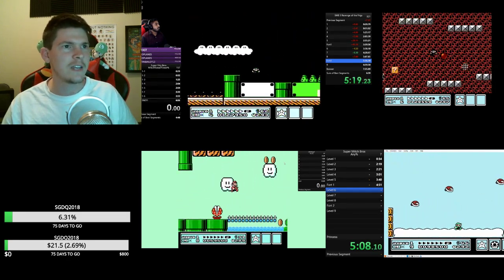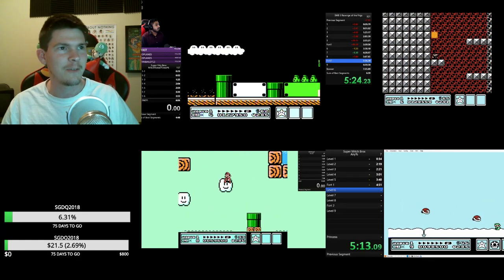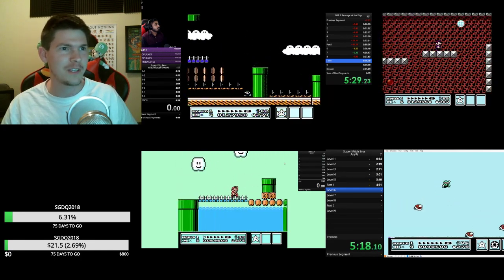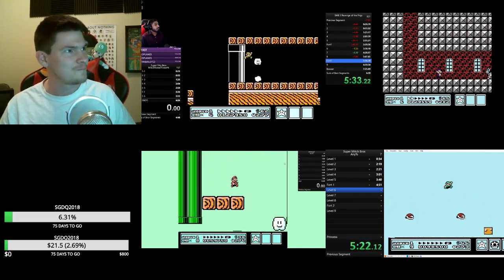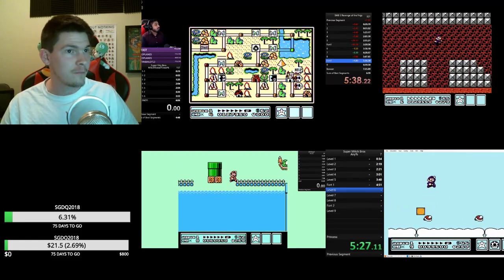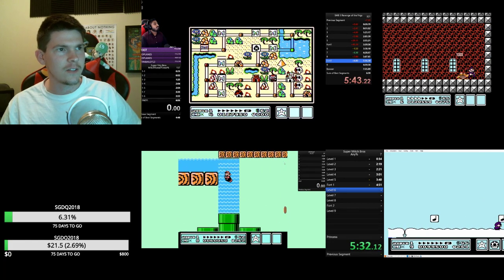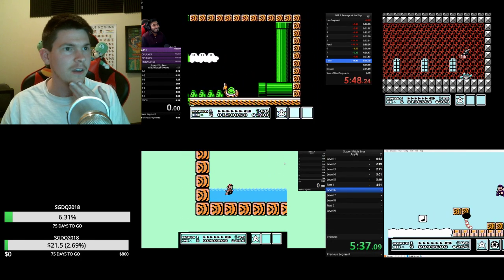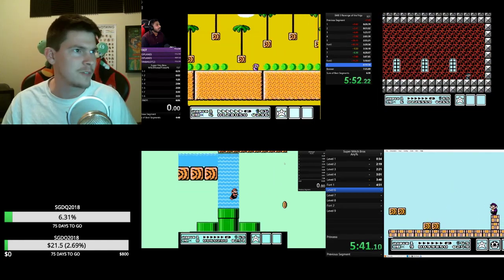We were not expecting people to find the cloud so early in the competition — we could have sworn it was hidden well enough. People found it in less than a day. I told Mitch I thought the cloud would be found first and the P-wing second, but people found both almost immediately. Bach is coming in right behind Bear, and again Bach has the stronger PB but Bear is doing a very consistent-looking run.